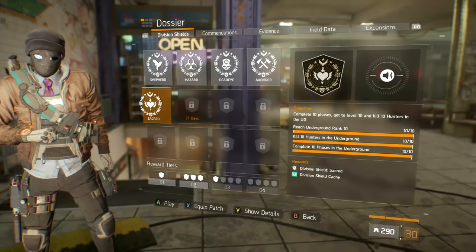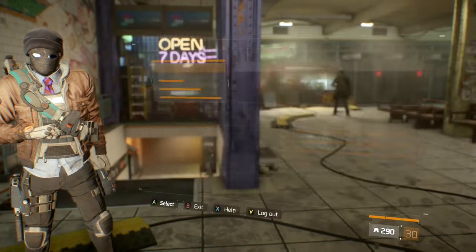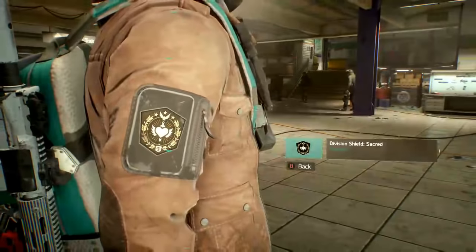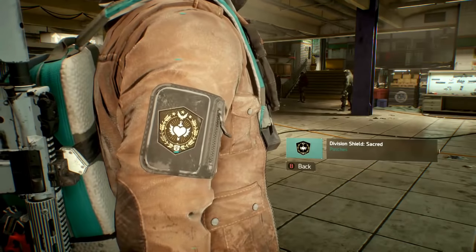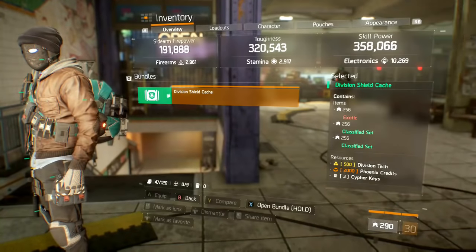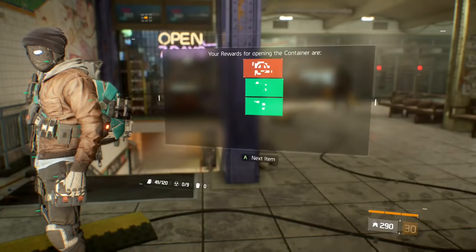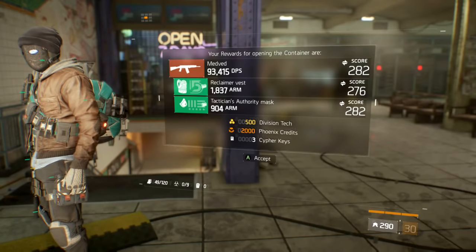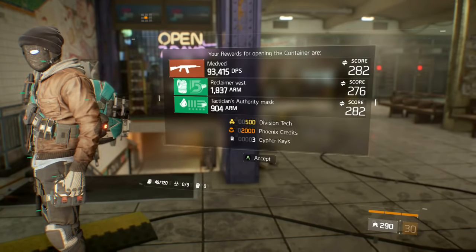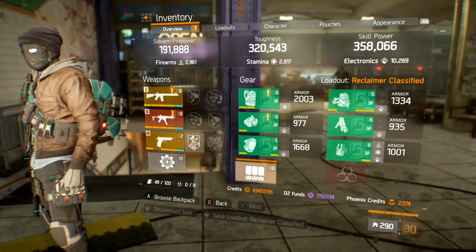That is the audio log for the new shield in July called Sacred. I already have the patch equipped, so let's check that out. Here is the new Sacred shield patch you get for the shield in July. Upon completion of all the shields, you get a Division shield cache. I purposely haven't opened this — let's see what we get. A Shoddy Reclaimer Vest and a Tack Mask. The main things I'm really happy about are the 500 Division Tech and the 2000 Phoenix Credits — not bad overall.